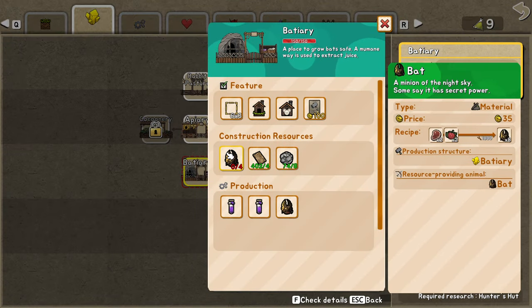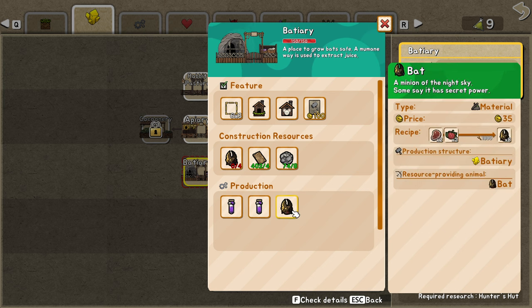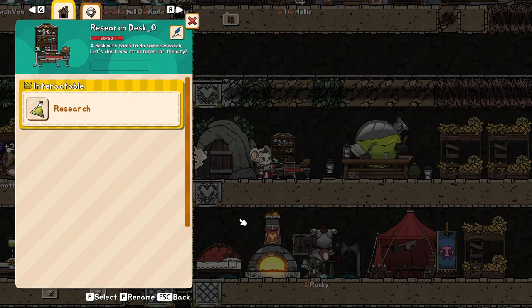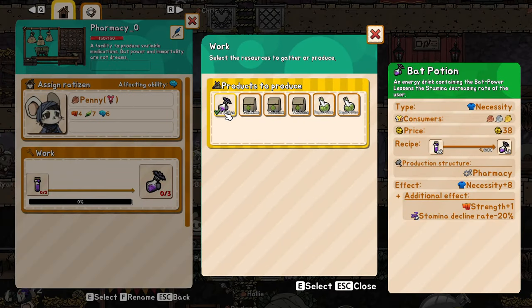Let me show you why you need the battery. The bats are kind of hard to find, but you can feed them meat to get two blood, or even berries. You can also breed them. The basic item at the pharmacy is the bat potion, which gives one strength plus stamina decline rate minus 20%. They're not so bad to make, and it's also a necessity or luxury item that will improve their class.